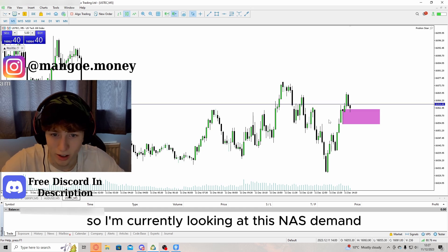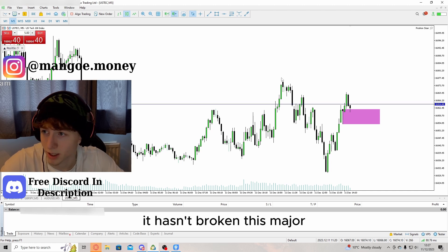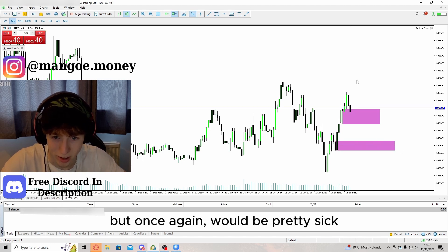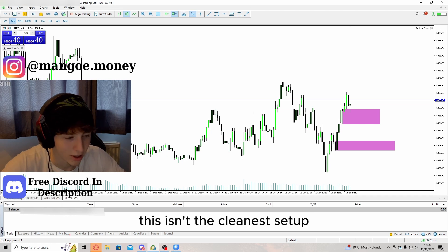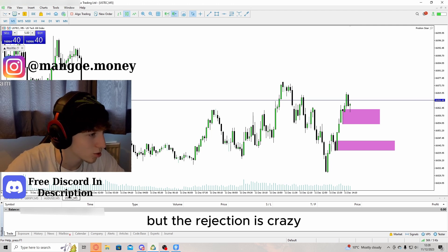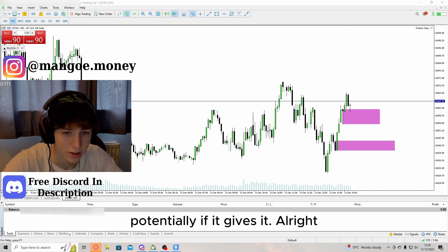Alright, looking at this NAS demand zone — it's just broken a bunch of minor highs but hasn't broken this major high, which would have been nice. This demand is definitely valid, and if not, there's another one under it. We'd have preferred it broke this high, but sometimes that's not going to happen. The EMA is kind of going through the middle down here and it just didn't break this major, but the rejection is crazy, so I could take a break-of-candle entry potentially.